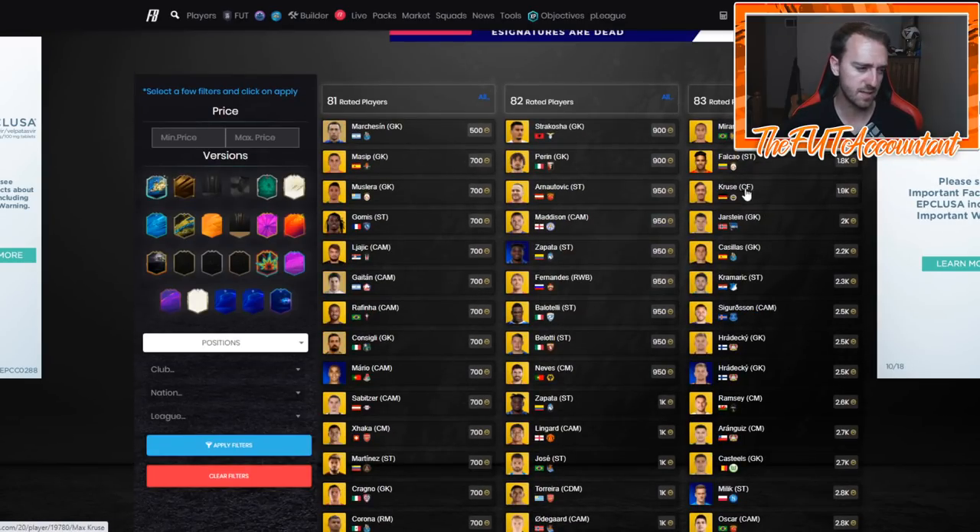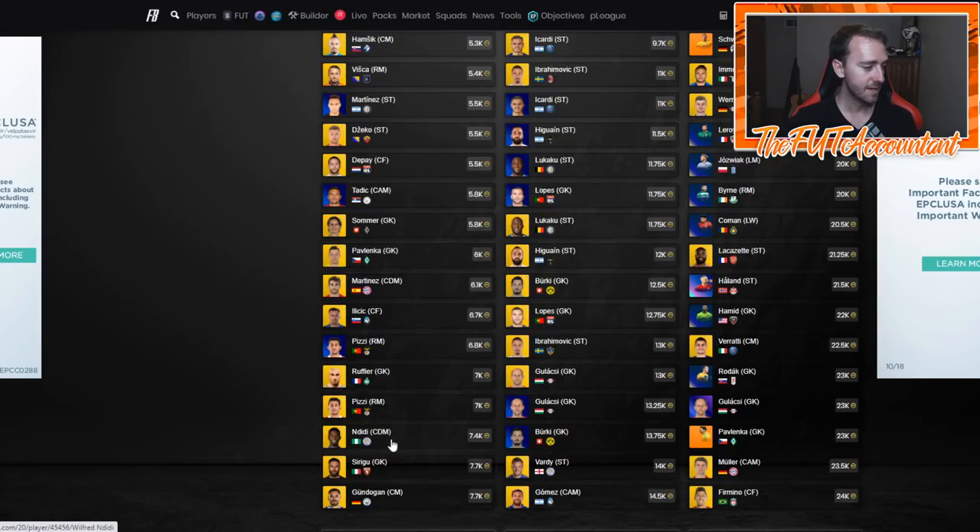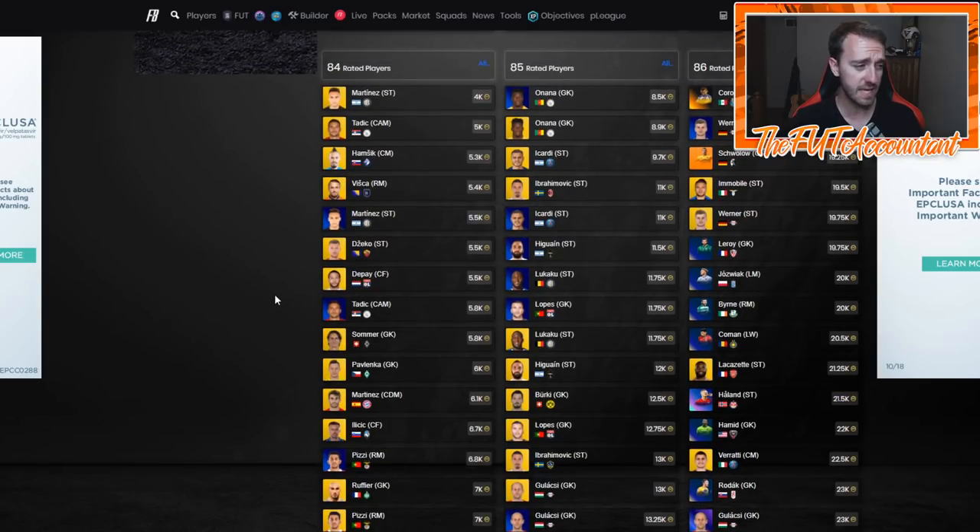83-rated cards are still about 3K, except the ones that don't link to anyone. 84s are all 5K, with good linking ones at 7,000 coins. All of these SBC fodder cards are just crazy overpriced, and I don't think this is going to go lower this week much unless we get some tradable pack supply from EA — whether that's a pack SBC or a lot of packs in the store with something people want to open packs for.